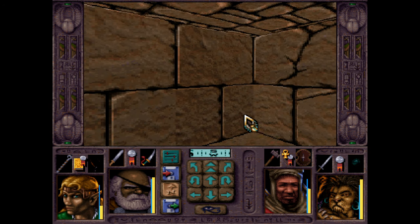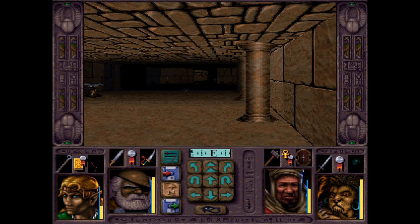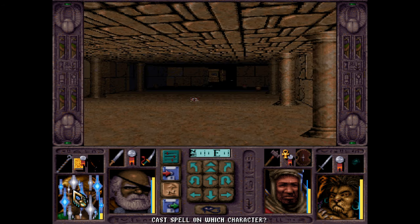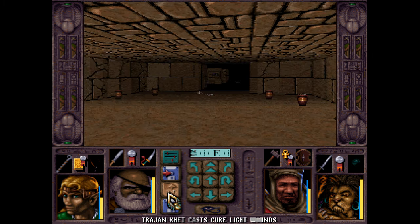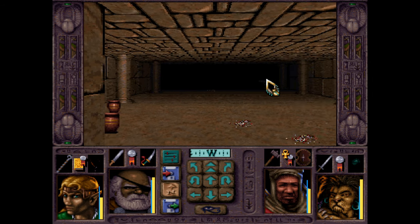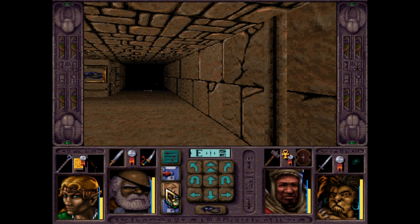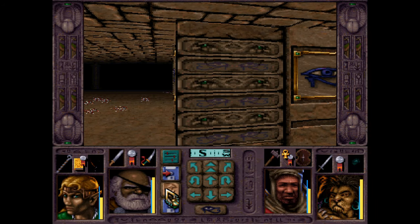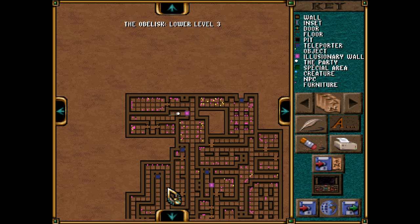This hall here, for whatever reason, really reminds me of Dungeon Master 2 - the entrance to Skull Keep. It's purely the placement of these pillars as we walk in. I've kind of had a hankering to play that game - I might play that again after we're done with these games.